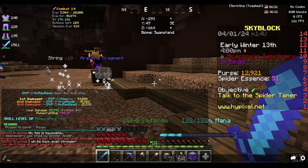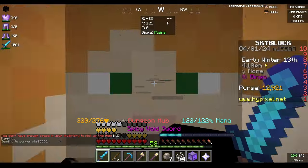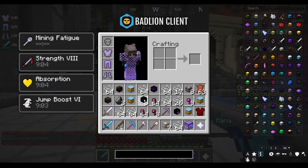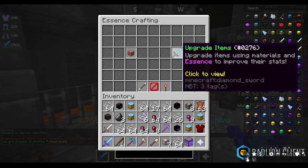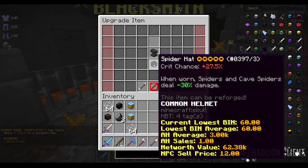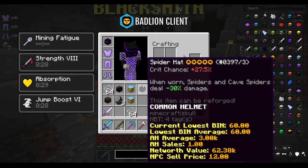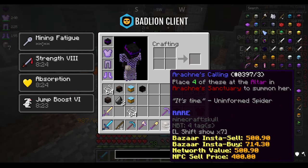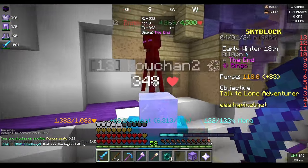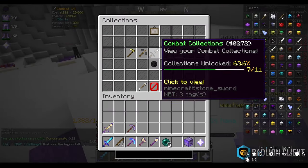We just finished hopefully our last Arachne. I'm going to warp to dungeons, take off the spider hat, and hopefully get it to five star. There we go — five star! You don't need too much essence; it's about 100 spider essence, which you can get pretty easily by doing Arachne.